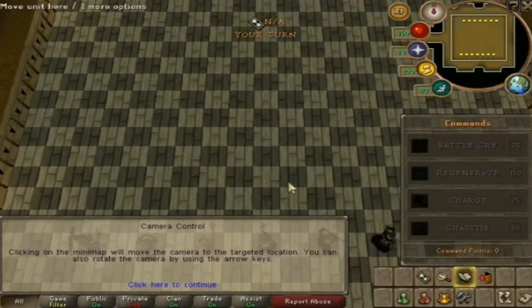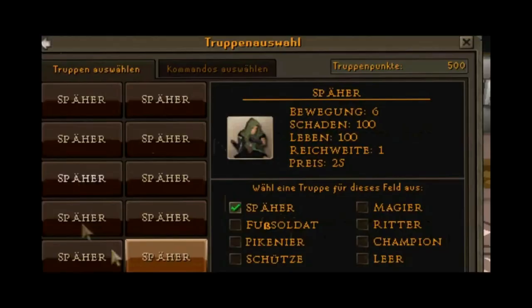You could mix and match commands as you gained points, upgrade them, and unlock various other abilities. Each unit had its own specific stats based on what it was, giving the game a little more versatility — each unit was unique with its own function, things it was good at, as well as its own pitfalls.